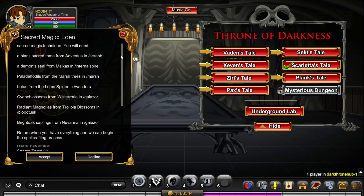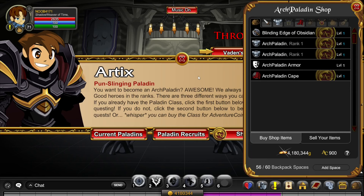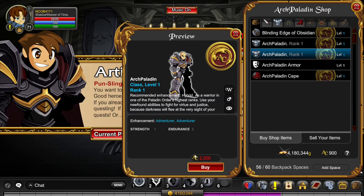Once you have all those items, you will have completed the Sacred Magic Eden quest. You can then click on the Arch Paladin shop and buy the class after completing the quests, or for 2000 ACs.